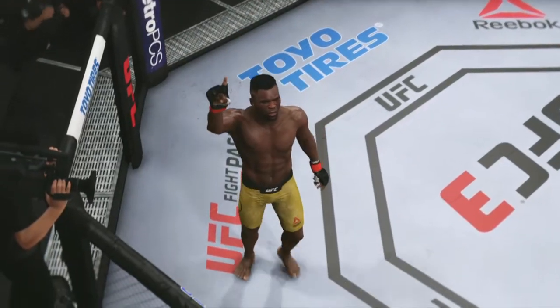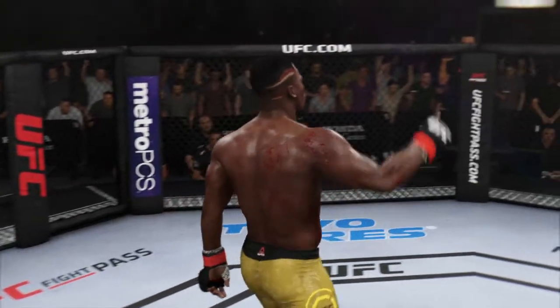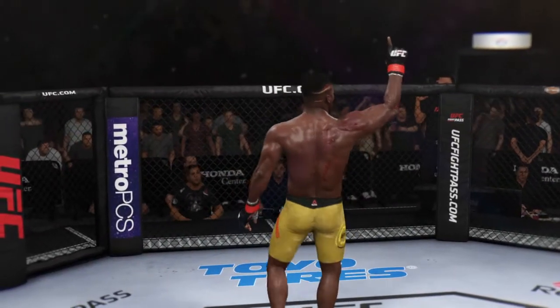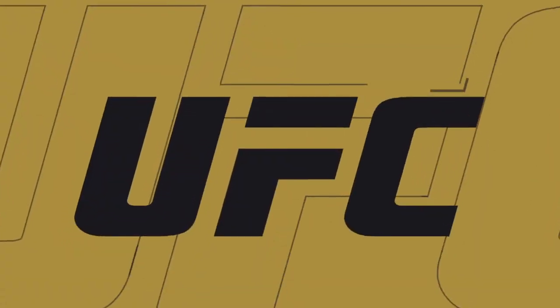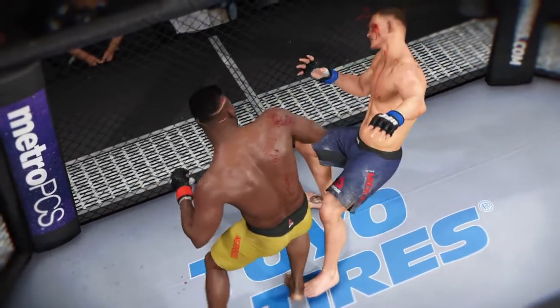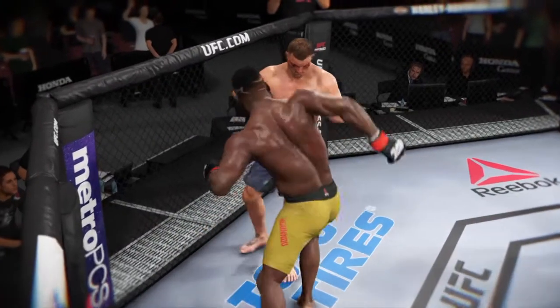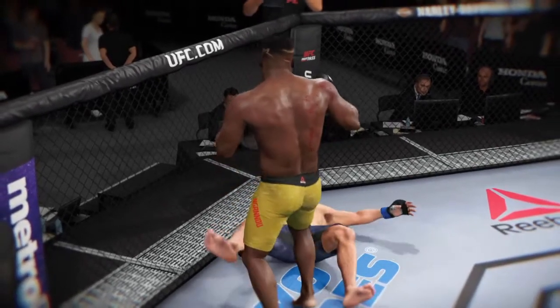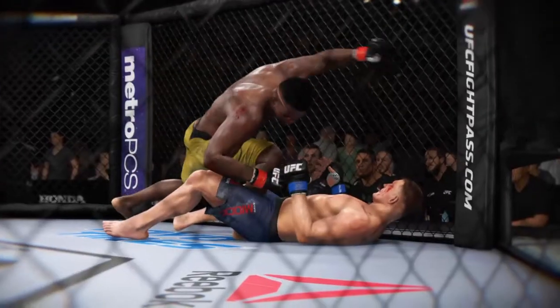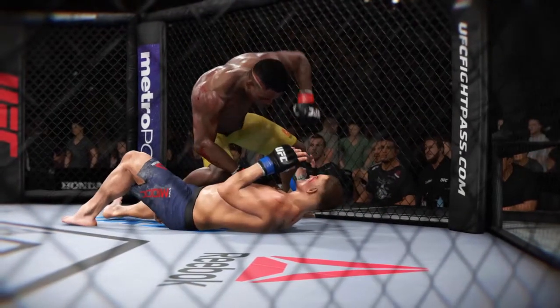Beautiful shot to end the fight here — outstanding knockout. Beautiful shot to end the fight right there. It couldn't have landed much more flush than it did, and the opponent likely never saw it coming. Near-perfect execution on the strike that ultimately results in the KO here tonight. Let's take a look from another angle — this is the one that causes the knockdown and the subsequent follow-up strikes for the knockout. Great angle here, and he's out.